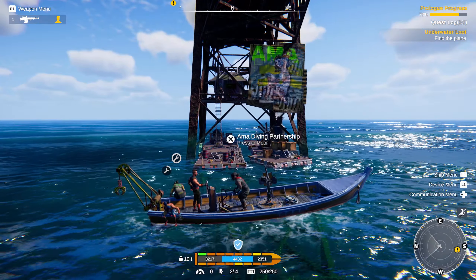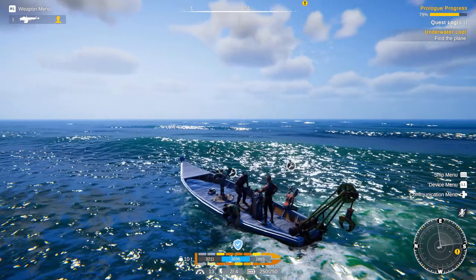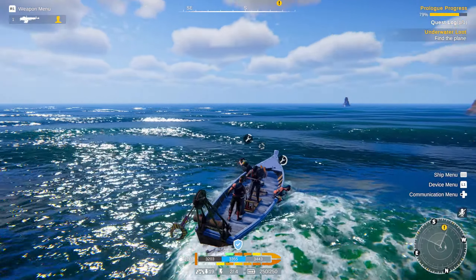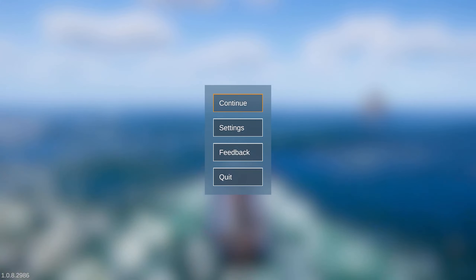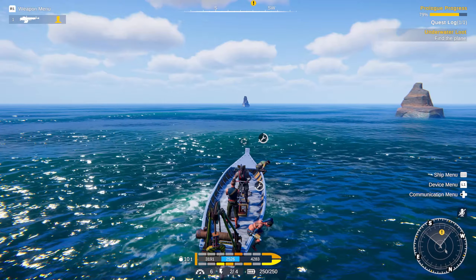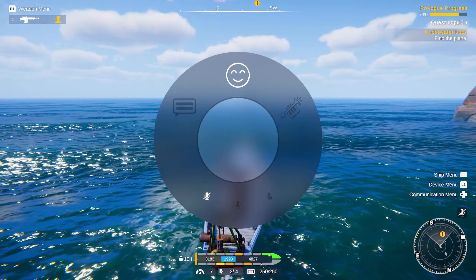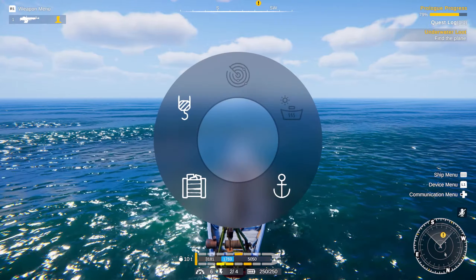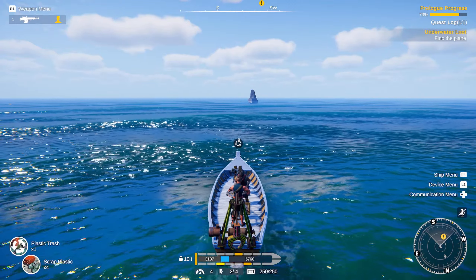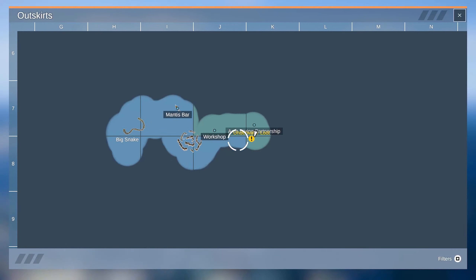Just banging away — they're teleporting around the boat. Good times, but I really don't want to get shot again. Do we have a map? Device menu, ship menu, communications menu — I don't know. Consumable, activate dredge fishing rod, anchor. Oh there — map. Okay, there you go.